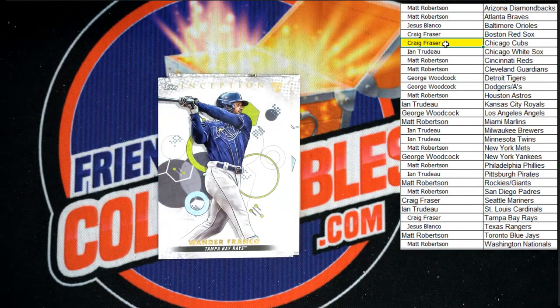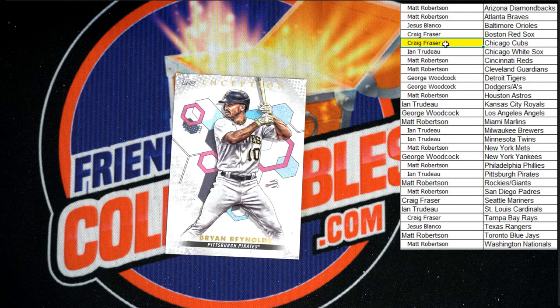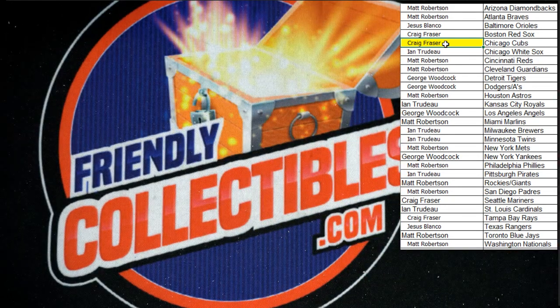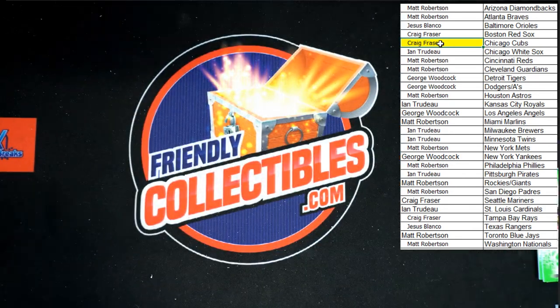And that's Franco - Wander Franco going to the Rays, it'll be going to Craig F as well. Very nice little rookie card to get there. Behind that, Brian Reynolds for the Pirates, that will be going to ENT. All right, that is going to do it for Inception. Next one is listed, let's do it again. Thank you all, congratulations and we will see you in the next break.